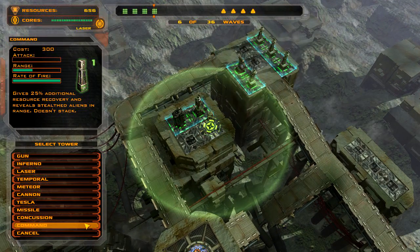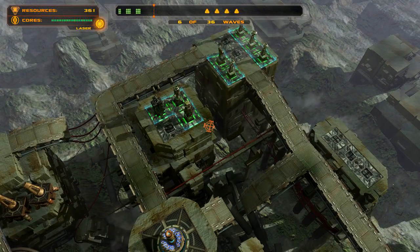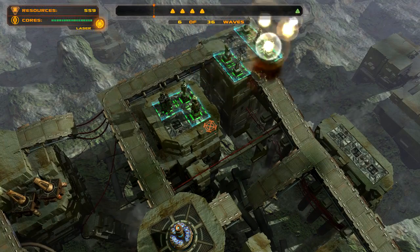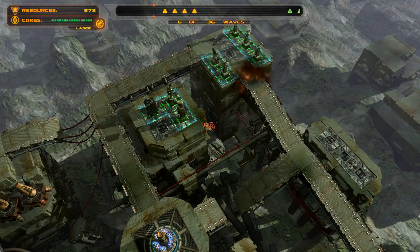According to some of the guides, putting a command tower around here is good. I don't know if there are any stealth aliens in this challenge.